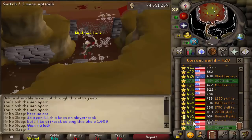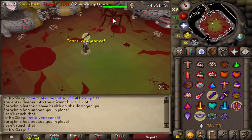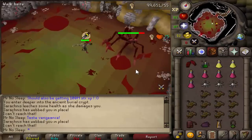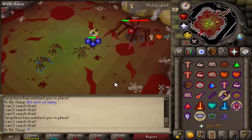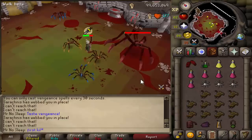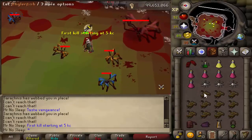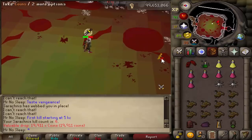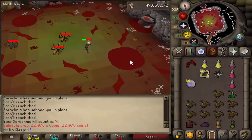The inventory layout also changed a little over time. At first I thought saradomin brews would be a good idea, but I realized they just cut into profit, so I went with four super restores, one super combat, and anglerfish for food. As for the rune pouch, it's not necessary, but I thought bringing vengeance was a good idea just in case I messed up on a prayer switch and took some damage — it would at least reflect some damage back to Sarachnis.